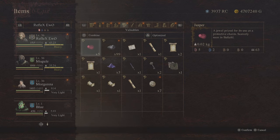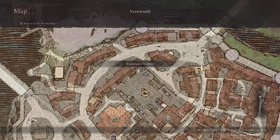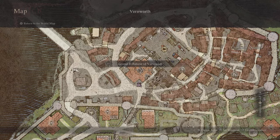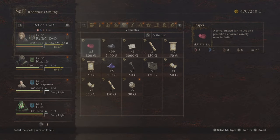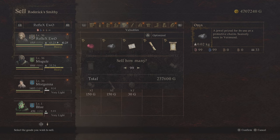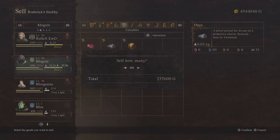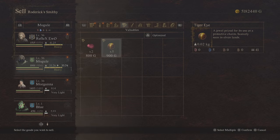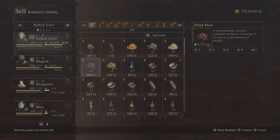Everything in this game is so pricey, and this glitch is the best. Make sure you take advantage of this glitch before it gets patched — it will definitely be patched sooner or later, and there are updates on the way. Look how much money I'm selling — that's a lot of gold. I reached five million in like one hour of this glitch. That's a lot of gold, guys.